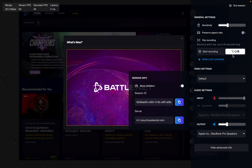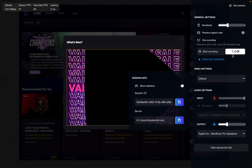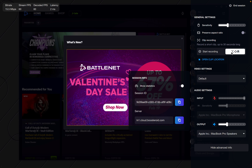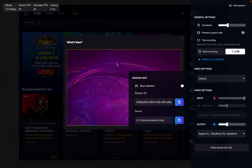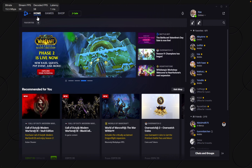Oh, this is how you record. You press the Option key, Shift key, and then R — Option Shift R. Let's try and remember that: Option Shift R.